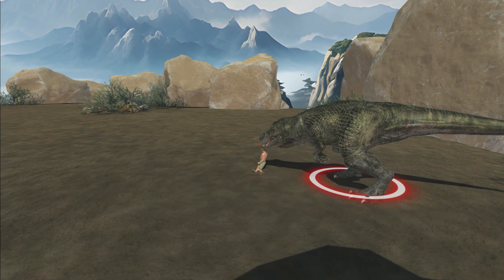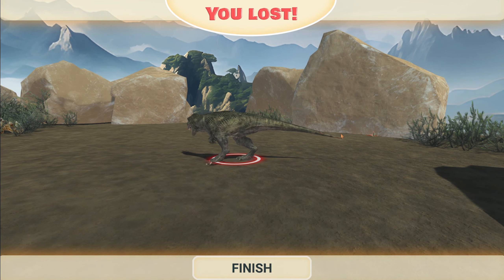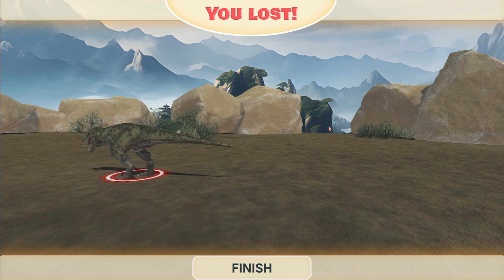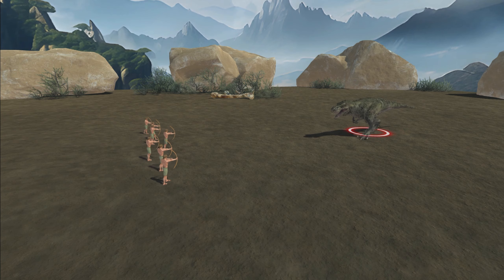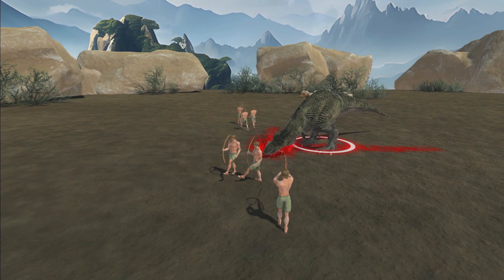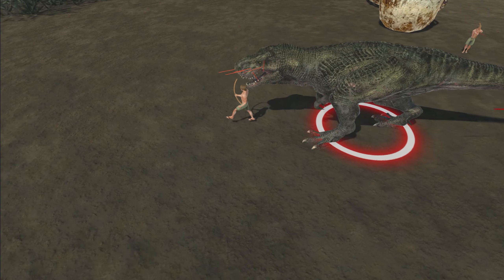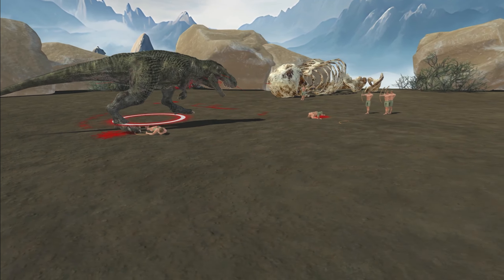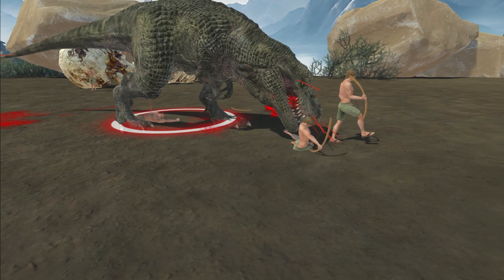A couple of misses. We'll add two archers. You see this weirdness right there — I think the archers might win if the Rex keeps this up. No, he's gonna get a few of them right here. It's when they're already running that's causing the weirdness.